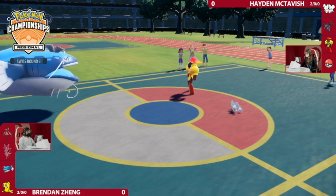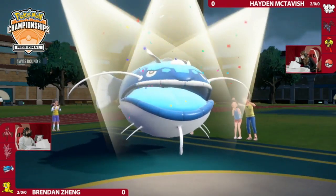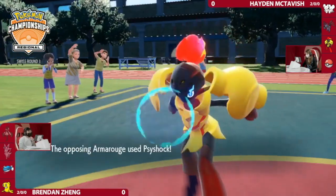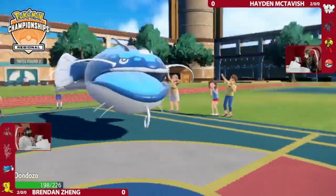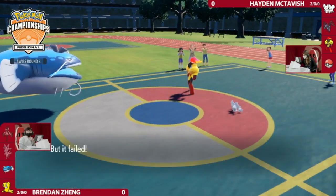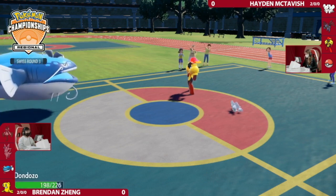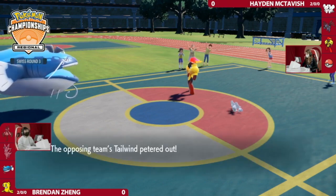We're at the point now where Commander has given Dondozo those boosts. Maushold is faster, especially under Tailwind conditions. So Dondozo has to go for an Encore here. Psy Shock from Armarouge — smart to keep going for a bit of that damage. Dondozo is locked now. Hayden played this game literally perfectly. I don't think I would make a single different move — she was so methodical in the execution.